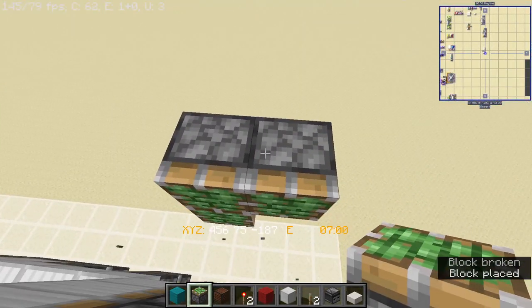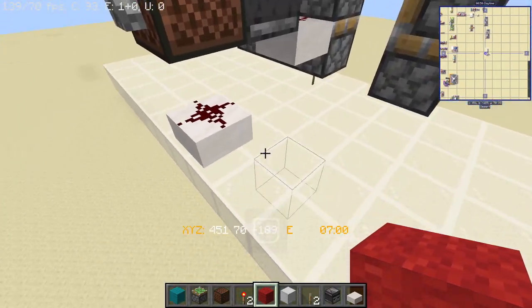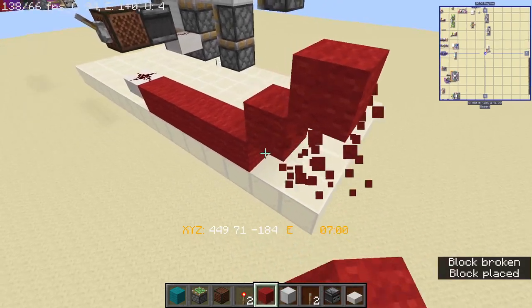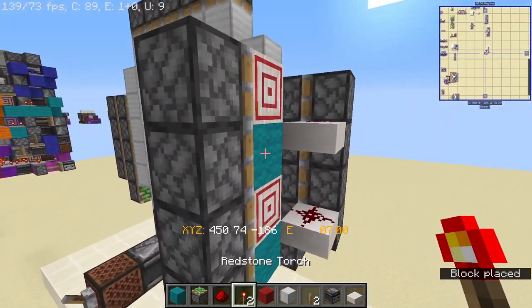For the piston layout on this side, place sticky pistons facing into the front pistons like this. We're going to wire the right side first - place one, two, three, four, five blocks and then up by a block, and up by a block again. Grab your redstone and connect it all until here, place repeaters and torches up until over here.